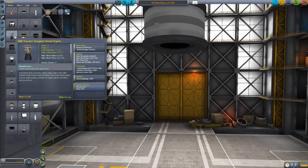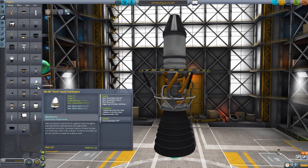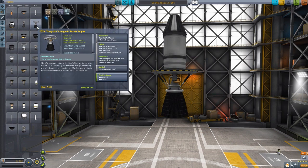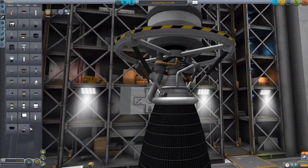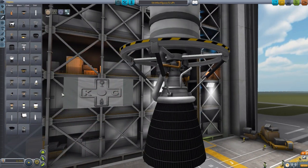Moving on to the 2.5 meter engines. The CT-2X Tunguska Cryogenic Rocket Engine has a thrust in atmosphere of roughly 116, vacuum of 275, ISP of 190 in atmosphere and 450 in vacuum. It consumes a large amount of fuel at roughly 109 per second liquid hydrogen and nearly 11 per second of oxidizer. Full gimbal, a very nice design — it's essentially just a widened version of the Volcano. Very cool, I like the modeling.